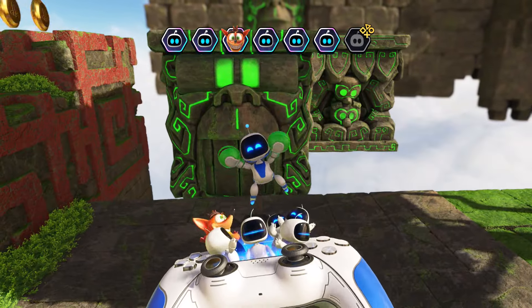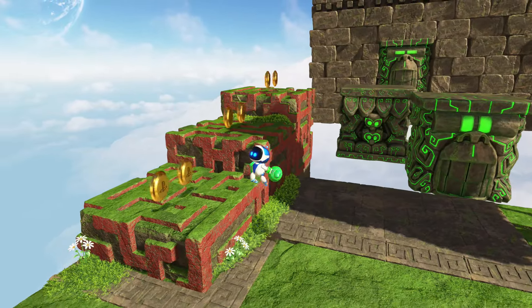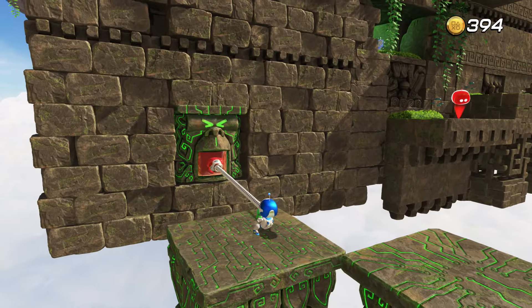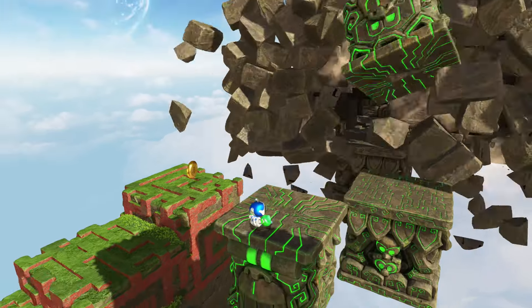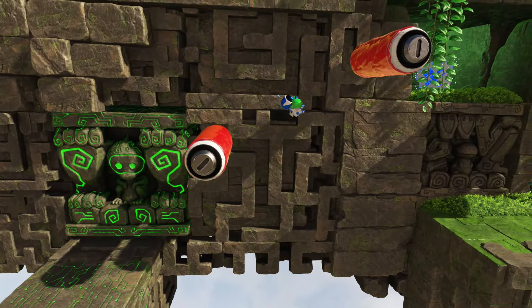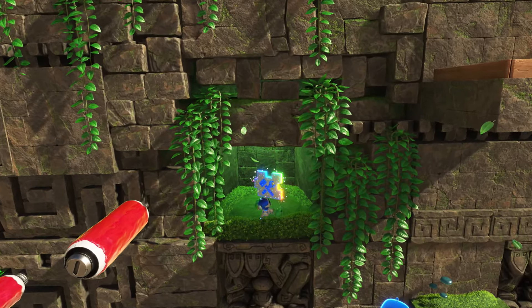So we've got one puzzle piece and one bot left. We're gonna jump up here and pull on this thing, but we have to wait for these guys to line up so we can pull back to the second platform here. Then keep on jumping up, and that's gonna lead us to our last puzzle piece.